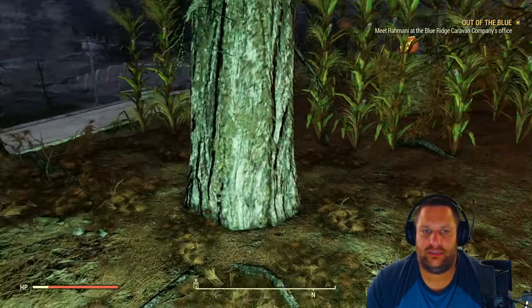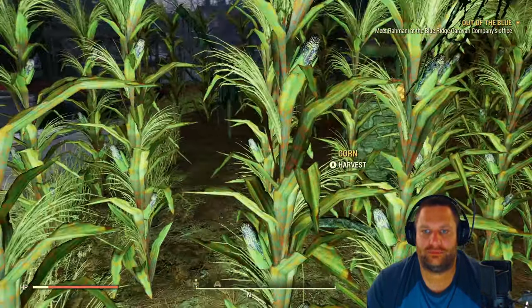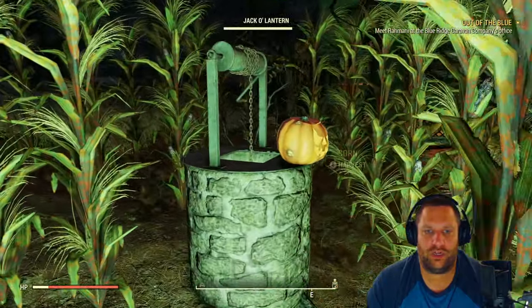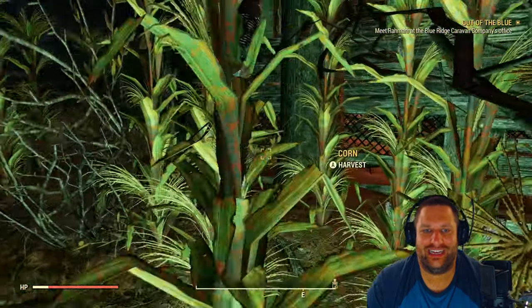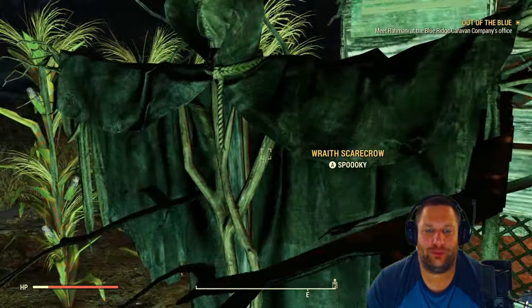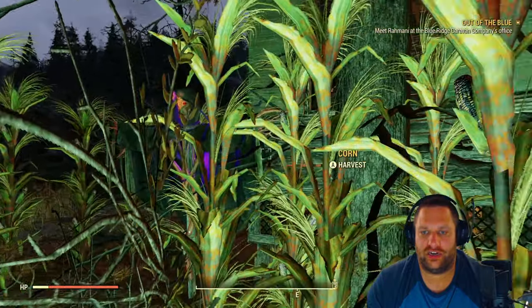If I go over here to the side, I've got my cornfield — nothing special. Got a little hidden well in here; I don't know if I'd drink out of it. And then obviously in the back, another Wraith Scarecrow.